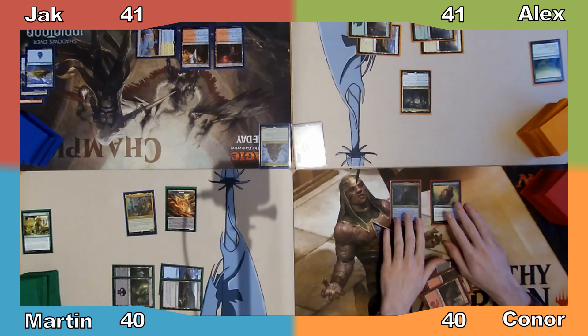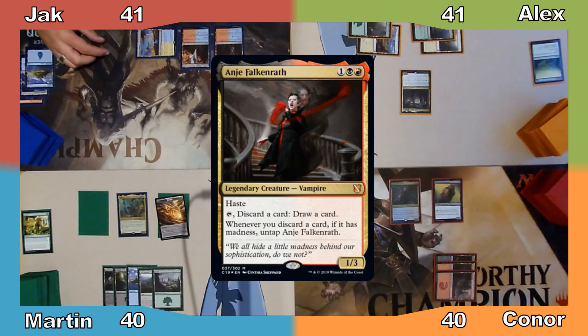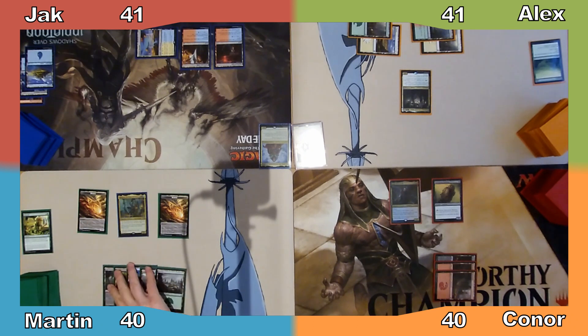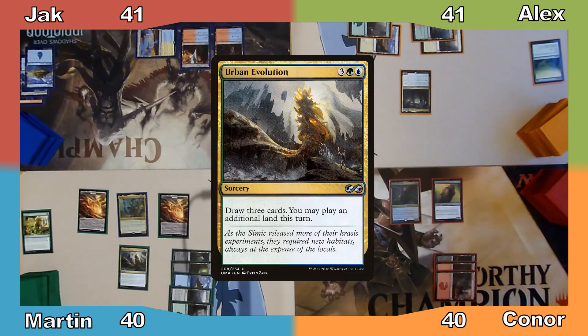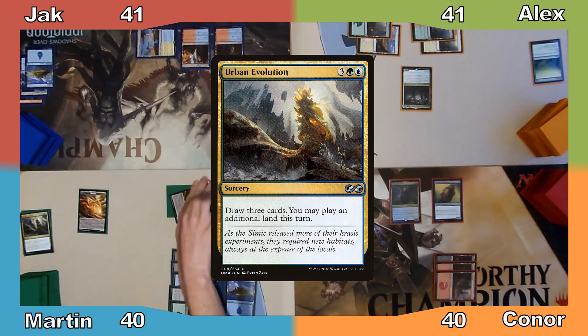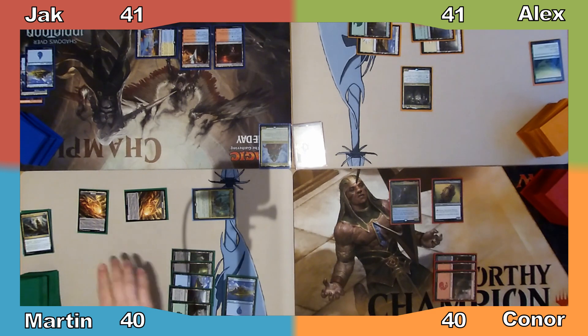Connor plays a Mountain and casts his commander, Anje Falkenrath, then passes to Martin. I play a Forest and cast another Morph, draw a card, and cast Urban Evolution, drawing 3 cards and playing an Island. Moving into combat, I attack Jack with a Morph and Connor with my commander. No blocks are declared — Jack takes 2 and Connor takes 3.